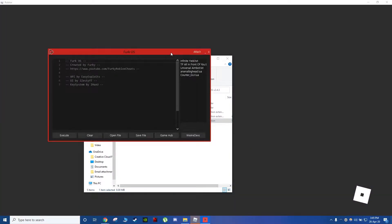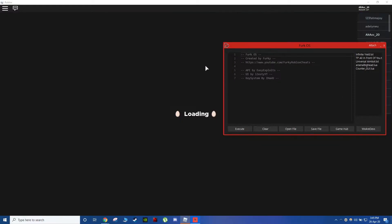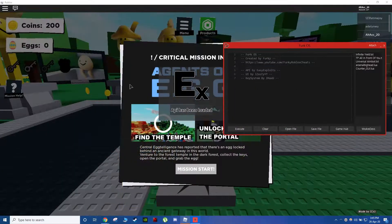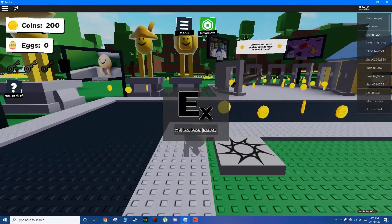Open up FurkOS itself and as soon as it opens, click Attach when Roblox opens. Wait — it should launch. Here we go, you can see that the API has been loaded. Let me just exit this real quick — API has been loaded.